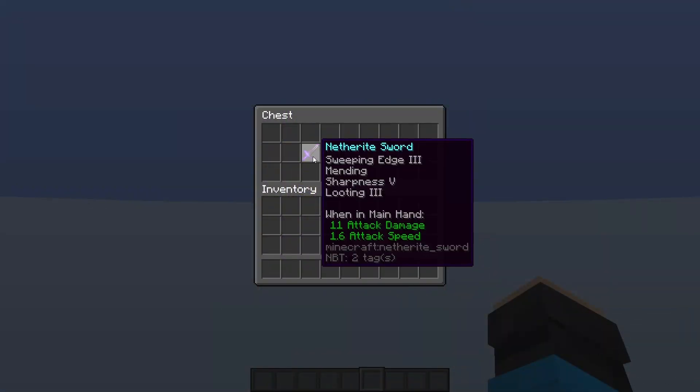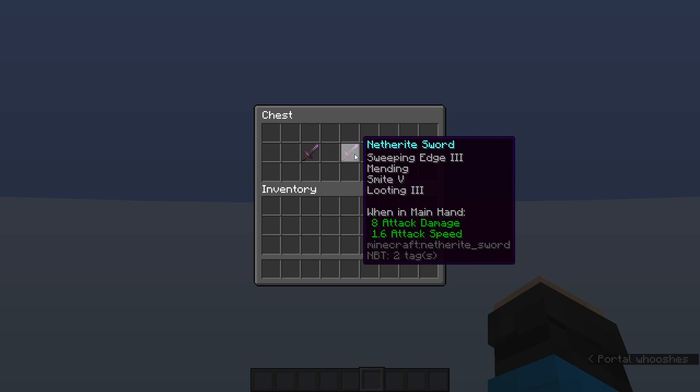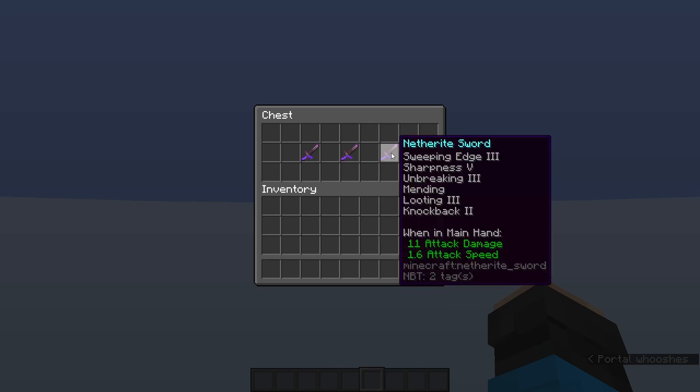To use it you need a sword with Sweeping Edge, Mending, Sharpness or Smite, and Looting. Other enchants are optional but you cannot have Fire Aspect.